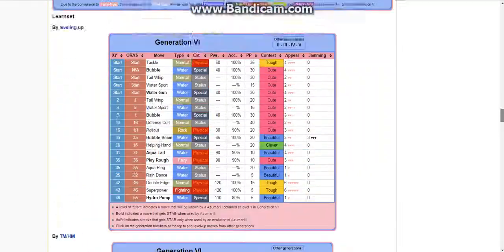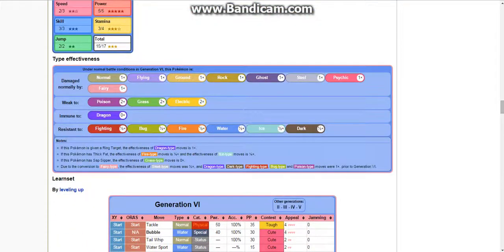Coming down here to its weaknesses: Poison, Grass, and Electric are 2x weaknesses, but it has 6 resistances — Dark, Ice, Water, Fire, Bug, and Fighting — with an immunity to Dragon. So it actually works out really well; it's a really nice tank.